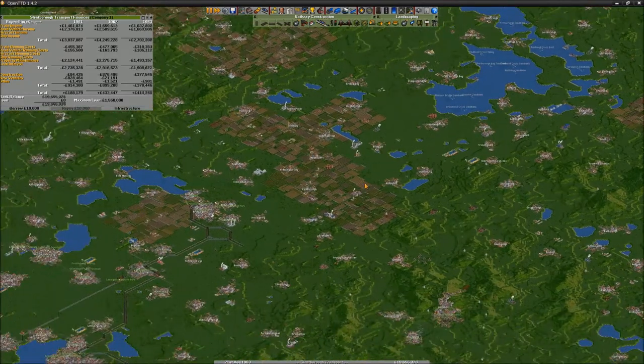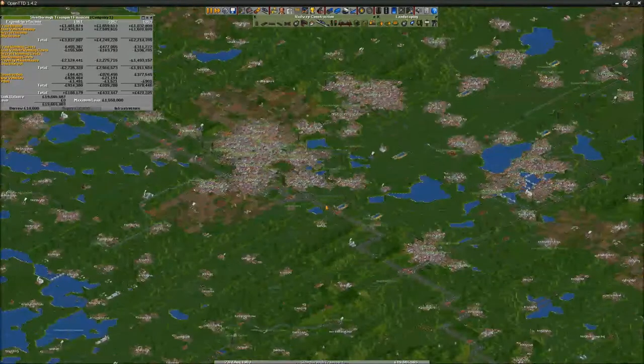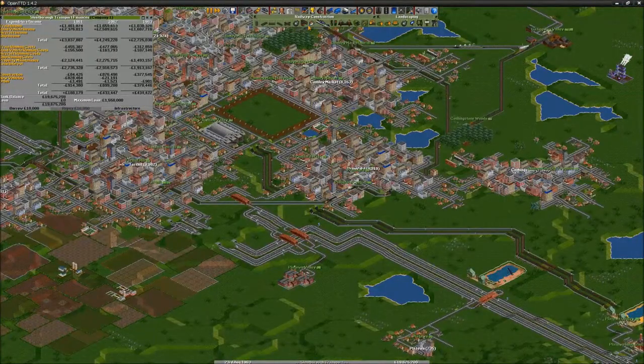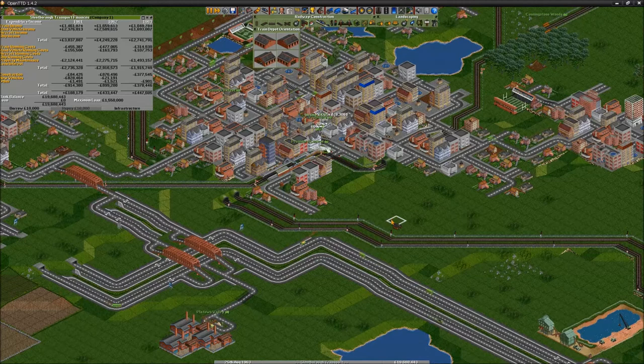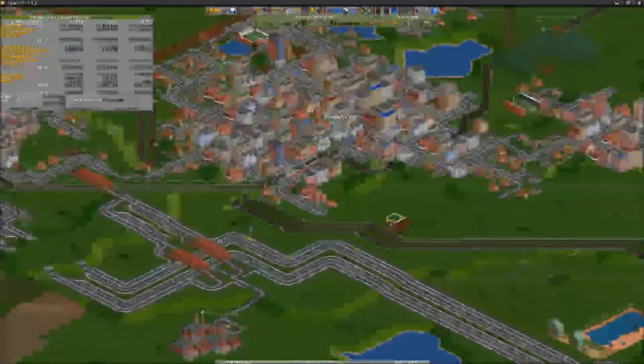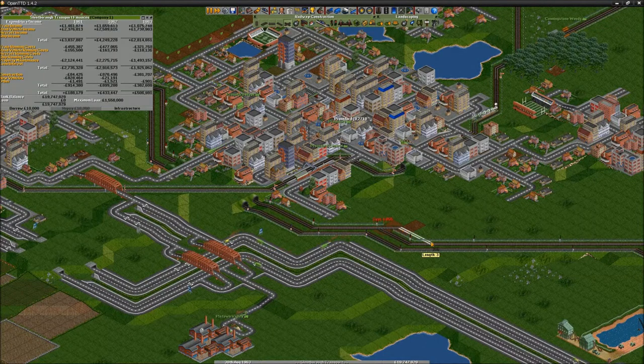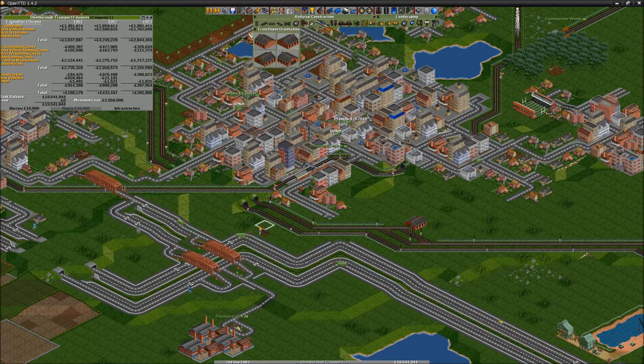Actually we can do that — we'll see. First of all, let's build some depots. This isn't good. Where can I put a depot? It's only one way so... like this. Single. Lovely. Another one.